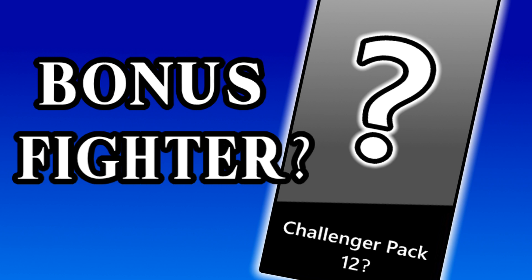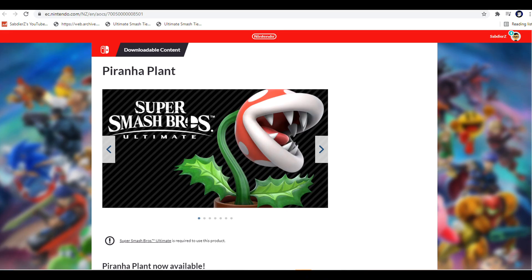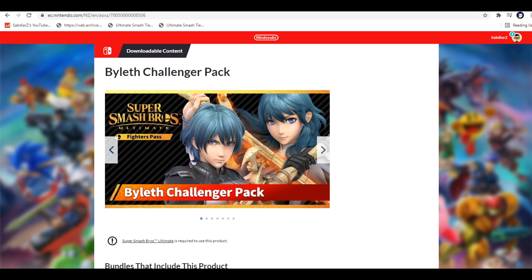Fighter pass 1, for instance — it's Piranha Plant, fighter pass 1. So Piranha Plant is 1, and then Byleth would be 6, but then the next number, the 7th, is the Mii costume — the Rexpeed costume — which came when you bought fighter pass 1.